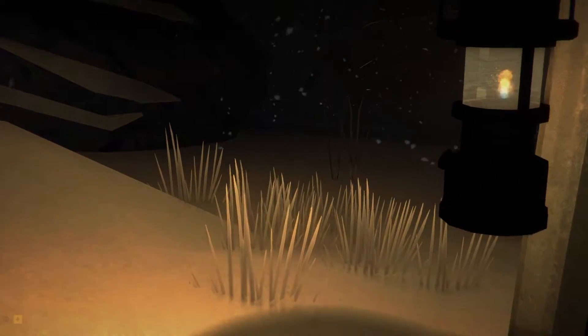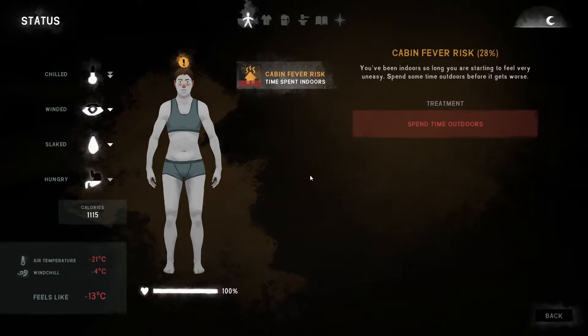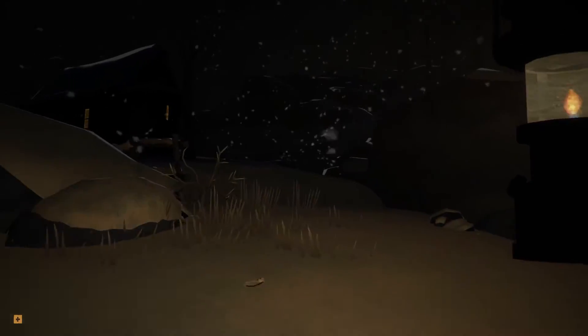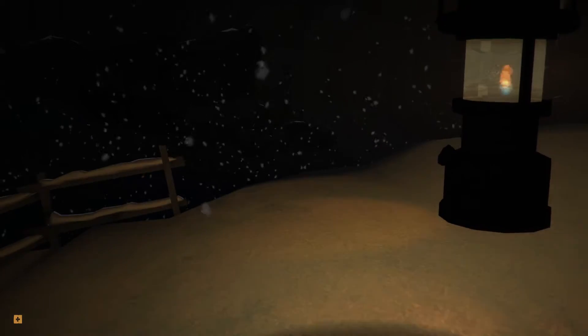Heading back out — I'm trying to see if there's anything useful around, but there really isn't. We've pretty much harvested everything that's useful in this area of the map. I think I'm going to have to travel a little bit further afield. The cabin fever has come down fairly quickly though — it was at around 35% and it's already come down to 28% just from being outside. Okay, I'm going to jump back inside for now.